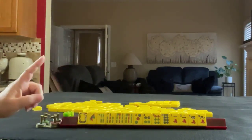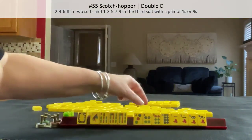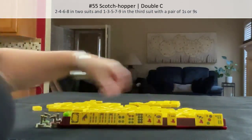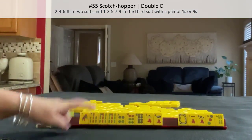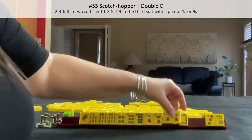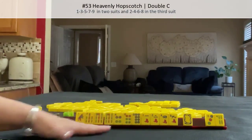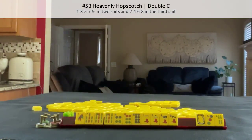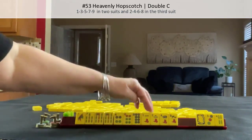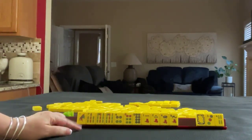If these were my tiles, I would play Scotch Hopper: one, five, seven, nine in one suit with a pair of ones or nines, and two, four, six, eight in two suits. We could even keep the cracks because we might be able to play Heavenly Hopscotch instead — one, three, five, seven, nine in two suits and two, four, six, eight in a third. So we could let those go for the first pass. One, three, five, seven, nine in two suits, two, four, six, eight in a third — but no pairs, so we wouldn't be able to use that. But we do have a one and a nine. If you would do something differently with these tiles, write 'pull three' and what you would do in the comments.